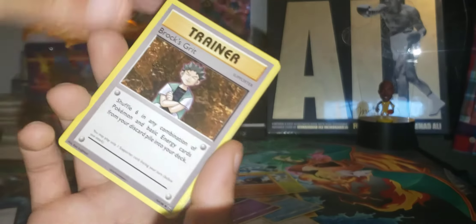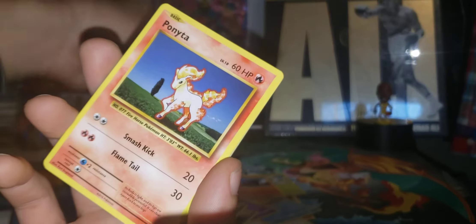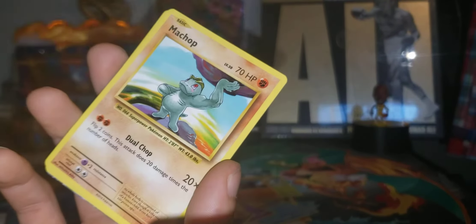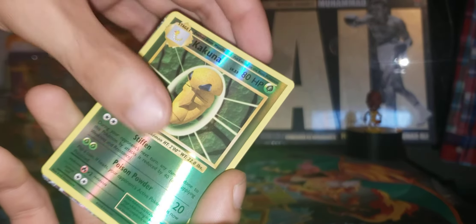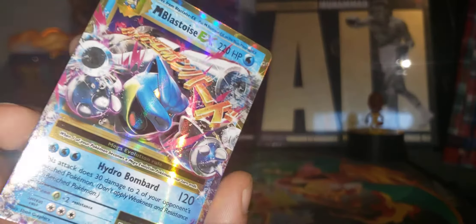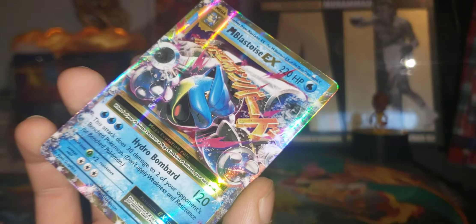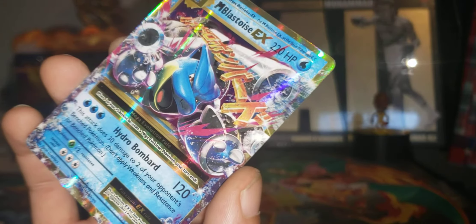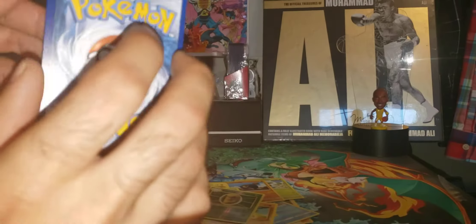Let's see what we got: Frogadier, Slowpoke Spirit Link, Magmar, Ponyta, Magnemite, Pikachu, Machop, Weedle, Kakuna, and Mega Blastoise EX - can't be mad at that! I have one of these, but that's still a really solid hit and this one looks cleaner than the one I have. Top to bottom is still off-centered though - I don't think it's gonna get a 10.